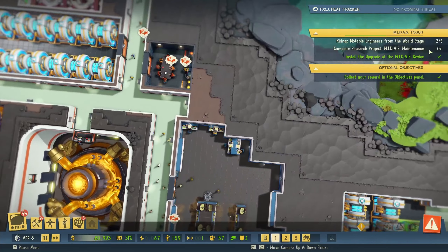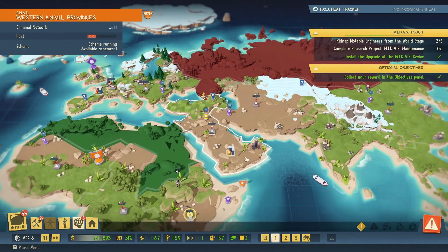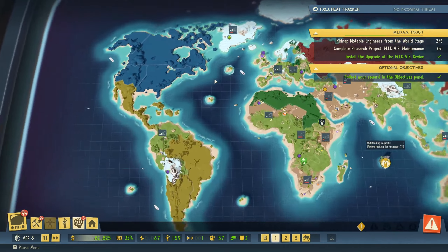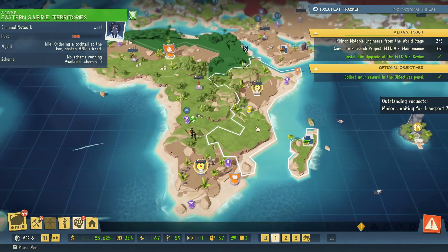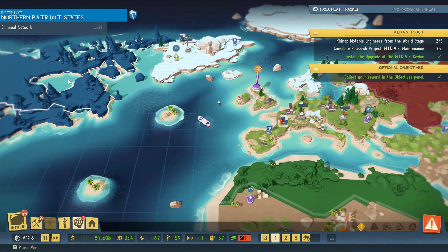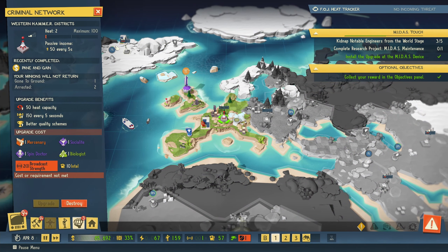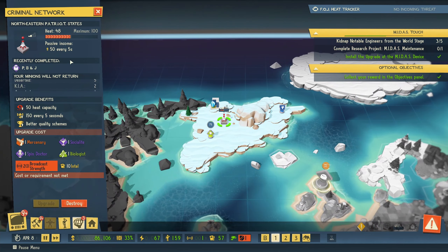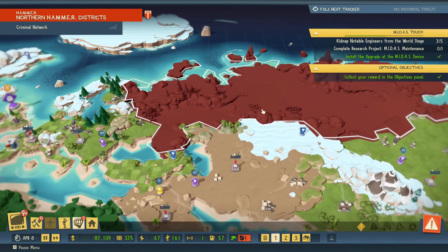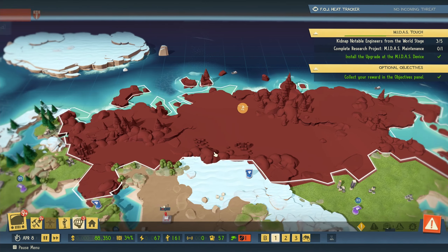I thought we had kidnapped one of the notable engineers there, so we are still missing one. Because we are getting this one, but we're still missing another one. Maybe they are hidden over there. Western Hammer Districts, Northern Patriot State — no, they're not there. But they might be here, actually. Let's scout this and unlock this place. We have zero broadcast strength at the moment.